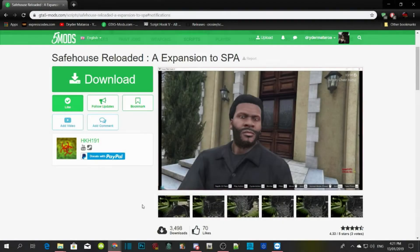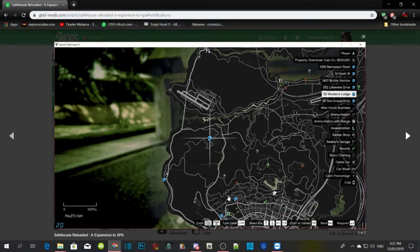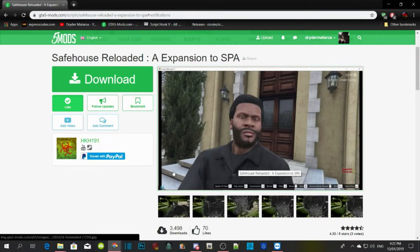Welcome back guys. We're here with another PC Modding Tutorial and this video is all about Safe House Reload and Expansion for single player. This mod is all about adding different houses around the map — the ones shown in blue — giving you different houses in different locations all around the map. This mod is created and developed by HKH191, and I already tested it and it does work if you install it properly.